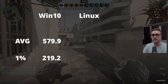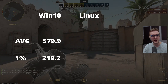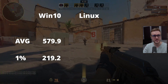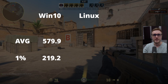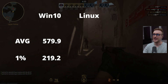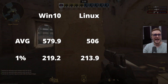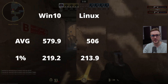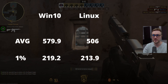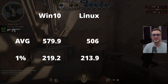On one hand, Windows achieved 579.9 FPS average and a 1% low of 219.2 FPS — pretty decent relative to my configuration and resolution. On the other hand, Linux ran at 506 FPS average and a 1% low of 213.9 FPS.